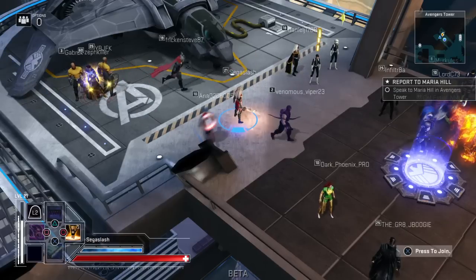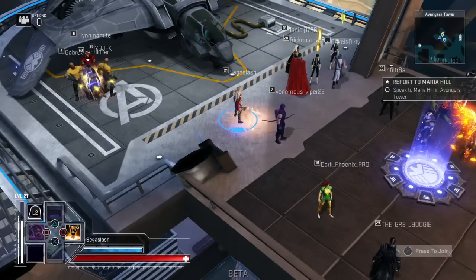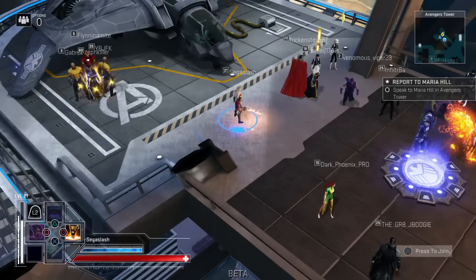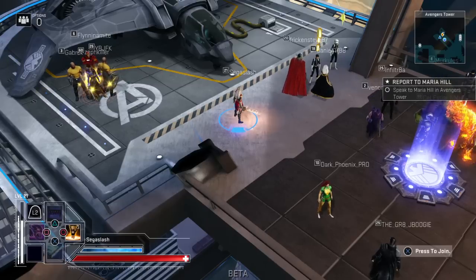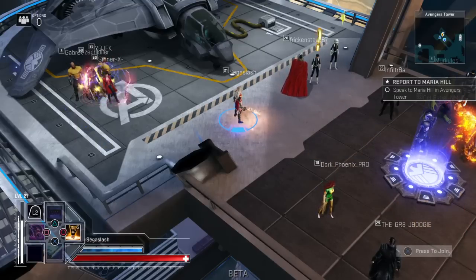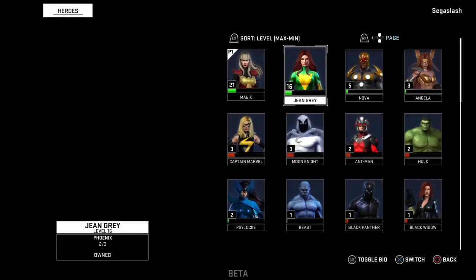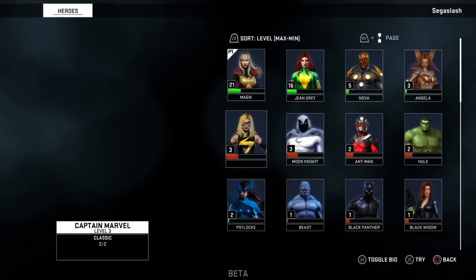Once you do that, your second controller is gonna be able to join. So if you have a friend and you want to play with them in your house, just do that. Then you'll see on the right side of the screen it's gonna say 'Press to Join,' so you just press X on the second controller.